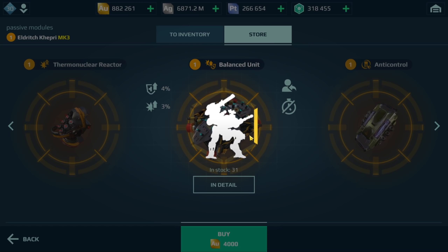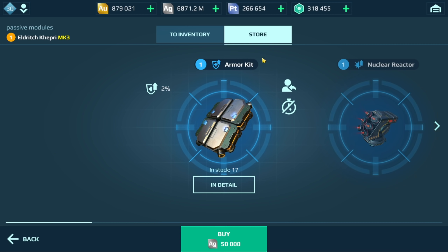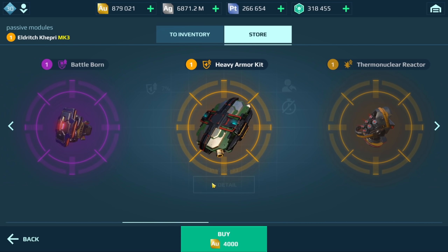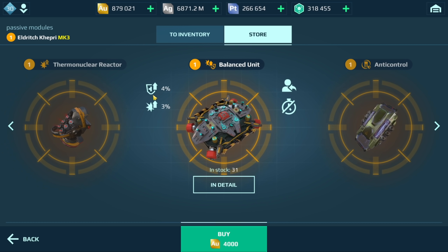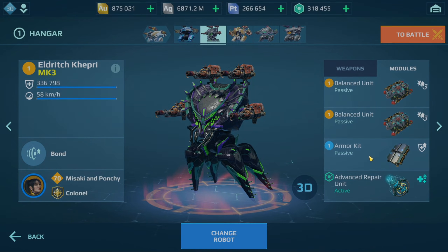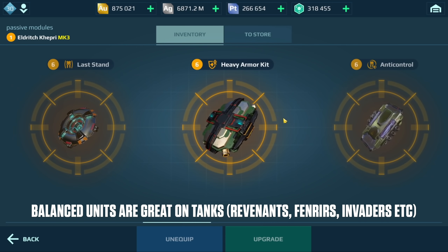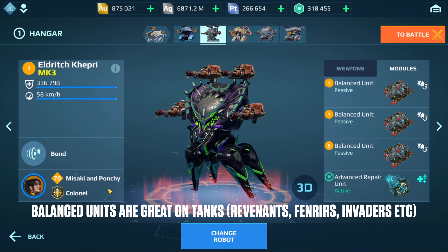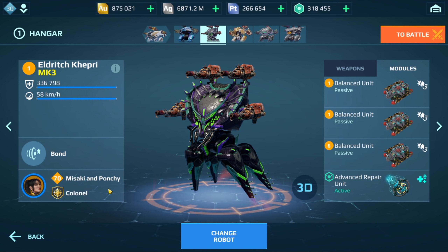A step up from this would be to use three balance units. A player could use thermonuclear reactor or overdrives with heavy armor kit, but if you look at the overall cost: it costs 4,000 gold for the thermonuclear reactor where you get increased damage, 4,000 gold for the heavy armor kit where you get increased health — or you could just get the balance unit for the same price and get a little bit of health and damage. So it kind of makes more sense to do three balance units. The nice thing about balance units is they're really used for tanks, so if you don't like it on the Kepri, you could always put it on something like a Fenrir or a Revenant, and it would work really well on those bots as well.